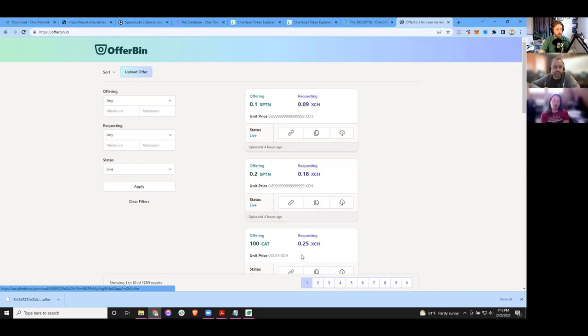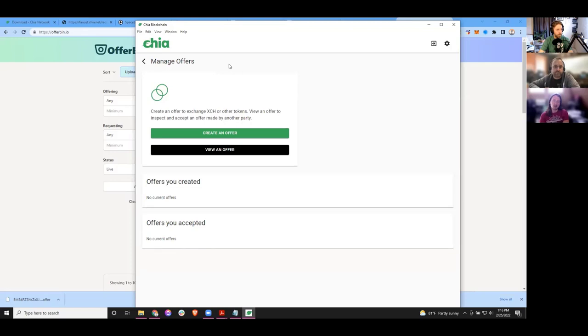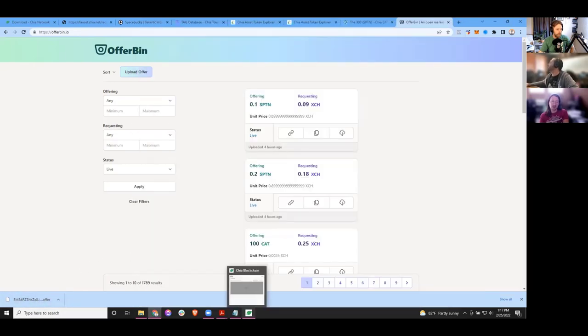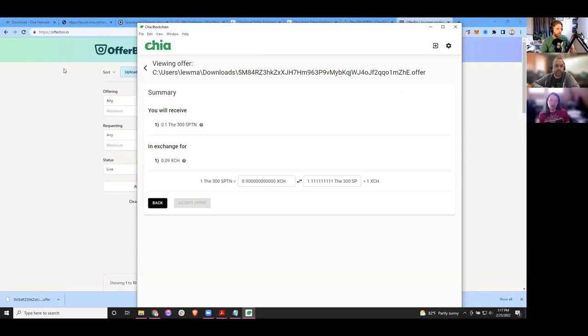I want to download it because I want to show people what they're getting here. Go back to the wallet — there's actually a way to interact with offers. If you click that manage offers button, you'll be able to pull that offer in. Click view an offer and we can look at what that offer actually is. You never trust anybody on the internet — they might tell you this is an offer for something, but you really do need to look at it. The wallet allows you to do that. So the wallet just parsed that file and is showing you what you're about to do.